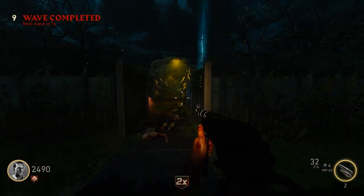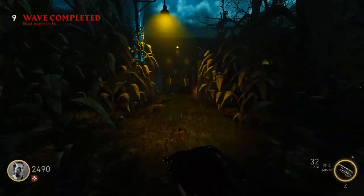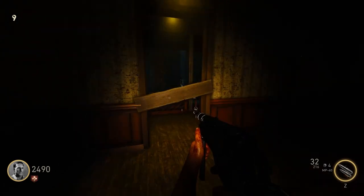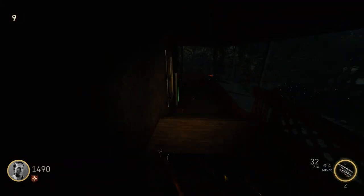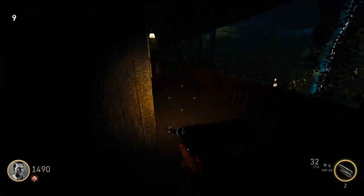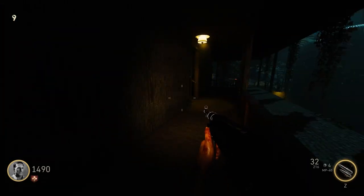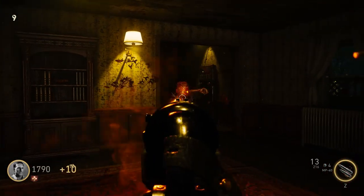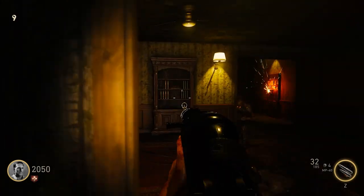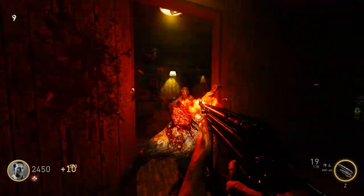I don't have enough points. I'm not gonna buy Stamina. I actually haven't seen Double Tap either — I hope it's in this map. Alright, let's go activate this thing. I don't know what that's gonna do. Another part that doesn't look like anything I've ever seen before. Is there a drop-down back here? I think there is — oh, maybe I have to open it.